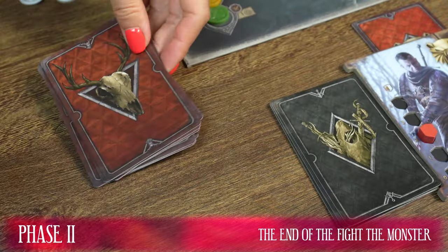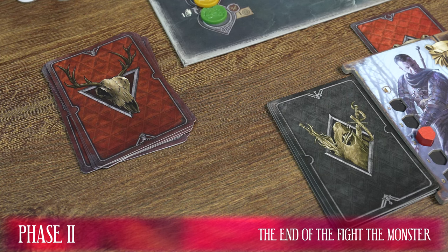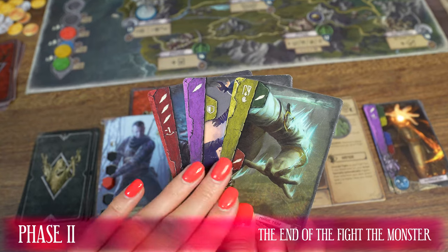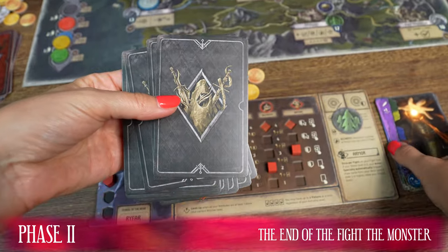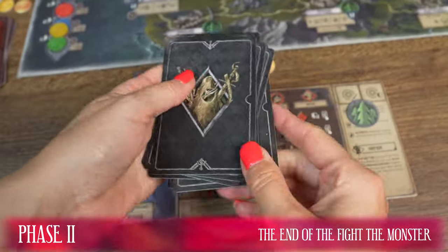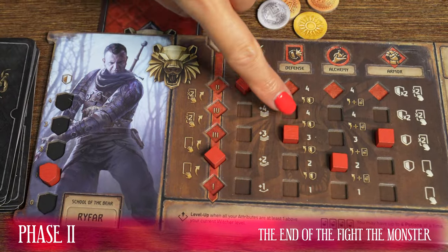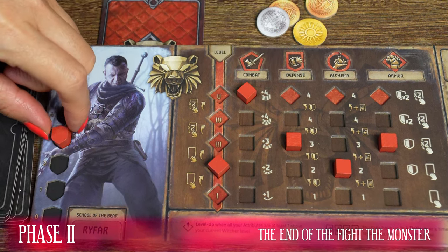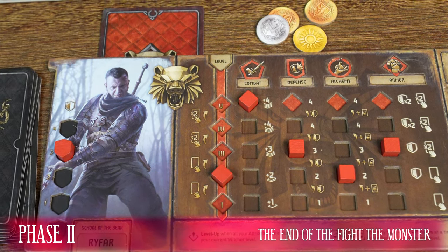After the battle with the monster is over, regardless of the outcome, the following steps should be taken. Shuffle all the monster fight cards and create a new deck from them. Then shuffle together the action cards from your hand and from your deck of action cards and create your new deck of action cards. Now raise the level of your Witcher's shield to the level of defense — in this example, raise the shield to level 3. And with this preparation you will start the third phase of your turn.